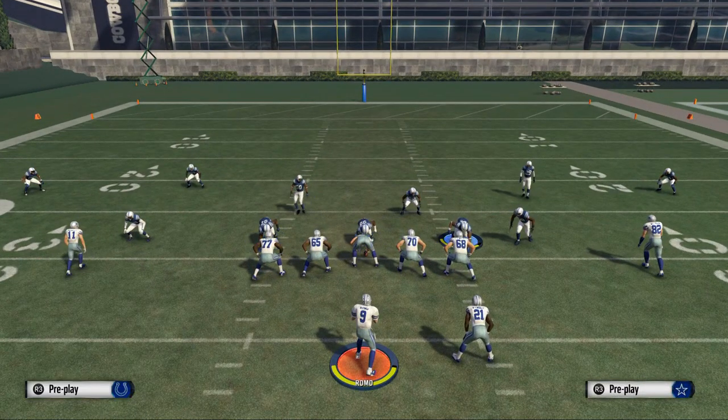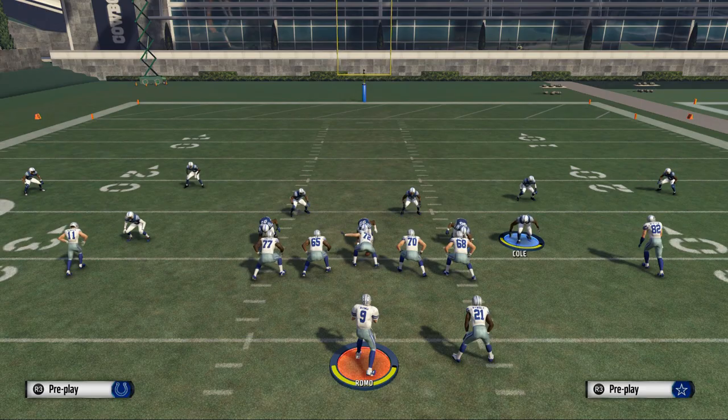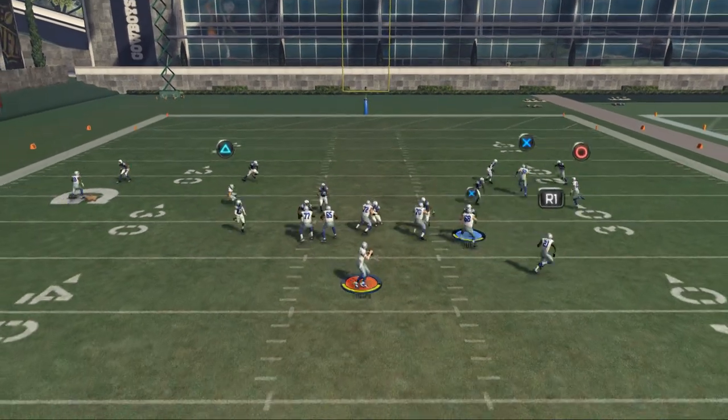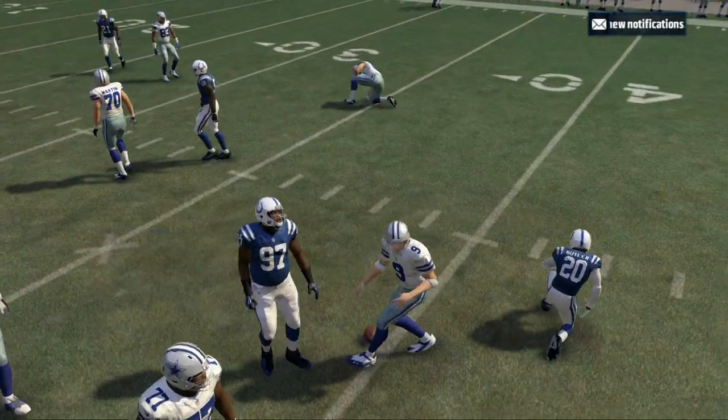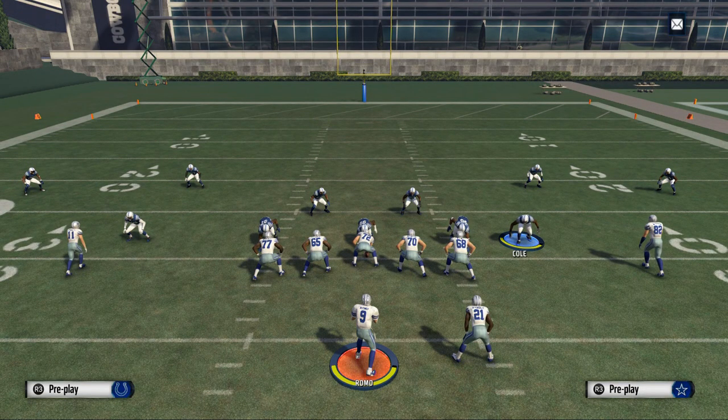This play stock is going to send six guys. When you're running stock, you're going to see that you're only going to get pressure from one guy. Obviously you're going to get pressure since you're sending six against five blockers. But we're going to show you in the guide, and today, how to get pressure sending just two guys.